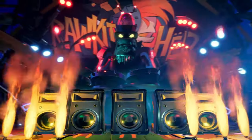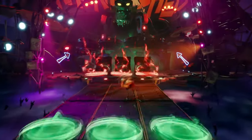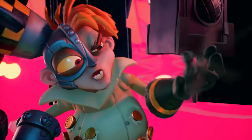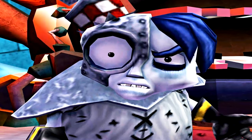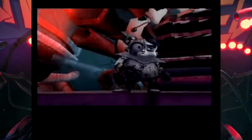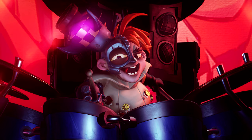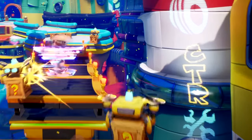We also get an Uka Uka boss battle where he's playing the drums inside a robot that's also playing the drums, unleashing beats from huge stereos. This is a reference to Titans as well, since Uka Uka plays the piano in that game — so here he's playing another instrument, which is drums. I have to say it again: I really love Uka Uka's design.